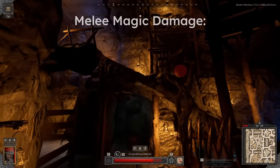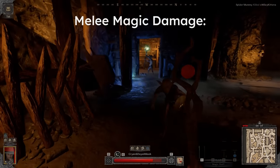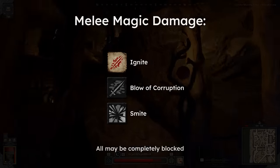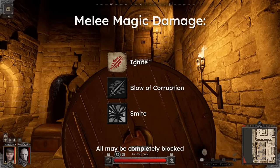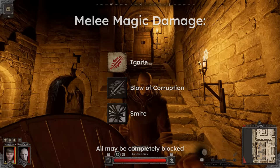For melee magic damage, we can confidently say that all forms of melee magic damage are currently blockable, since they depend on a physical attack connecting, which of course can be blocked. You probably already figured this one out yourself.